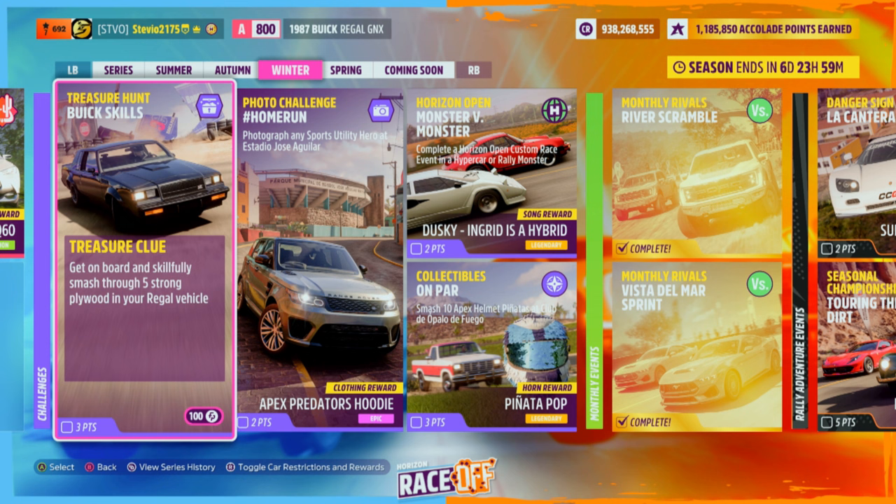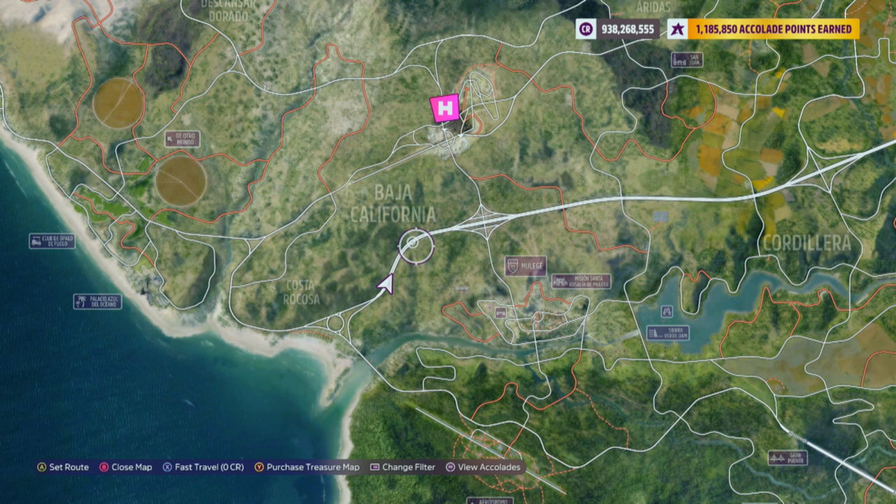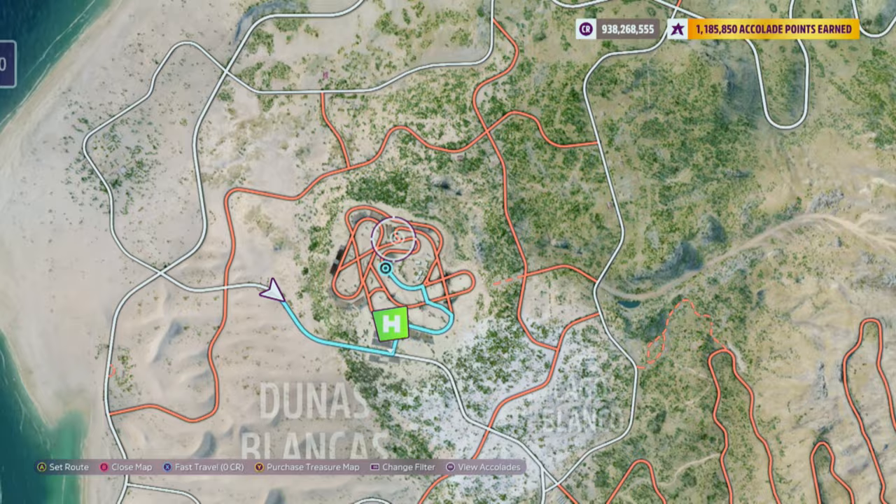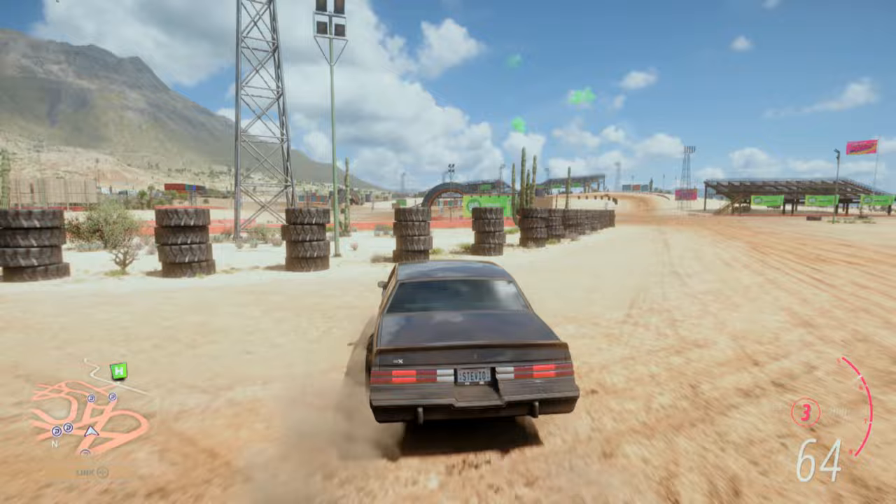Your objective appears to be to get 5 skill board skills. The biggest part of doing these is just knowing where they are. I'm going to show you two locations. The first one is the highway — they're scattered all along that straightaway stretch. But the best location, in my opinion, is the Baja Playground Games area. There are tons of skill boards here.